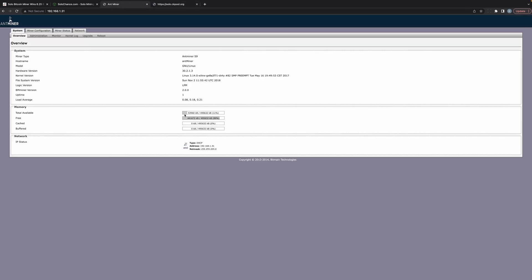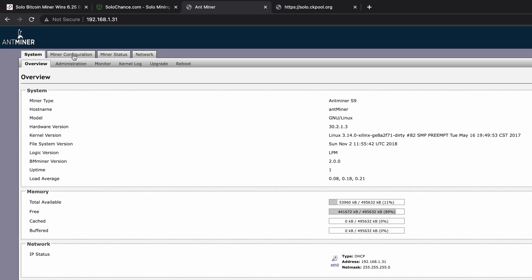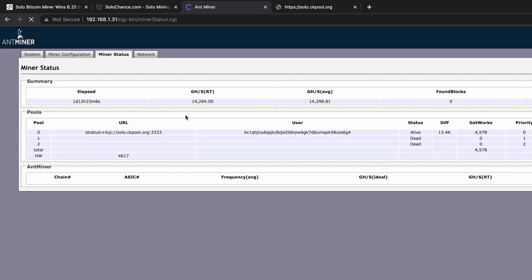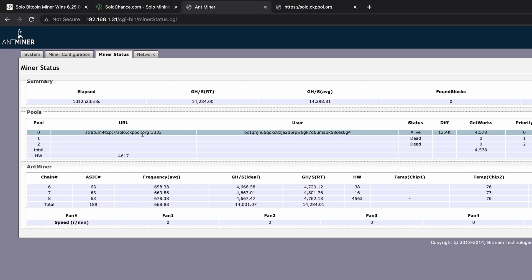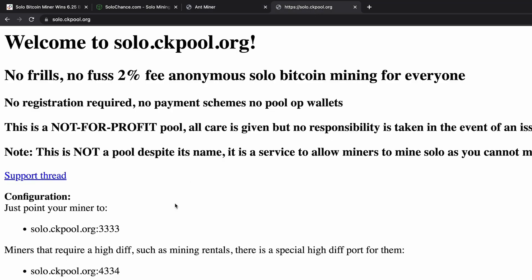I'm going to log into my S9 miner interface and click on Miner Configuration. I've put in the URL to mine to, my Bitcoin address, and a password of 'x'. Clicking on Miner Status, you can see I'm mining to that URL with my Bitcoin wallet ID and I'm currently mining at 14.2 terahash.